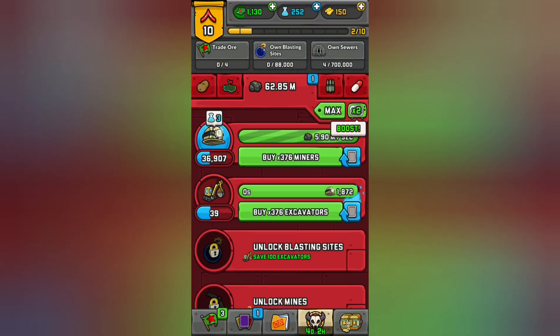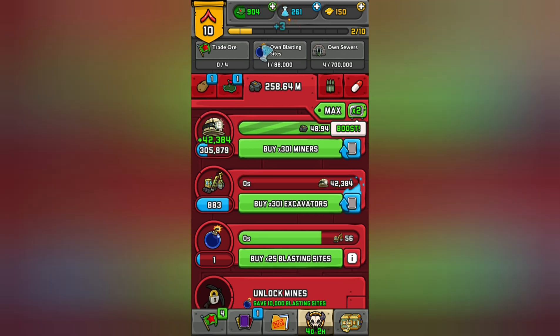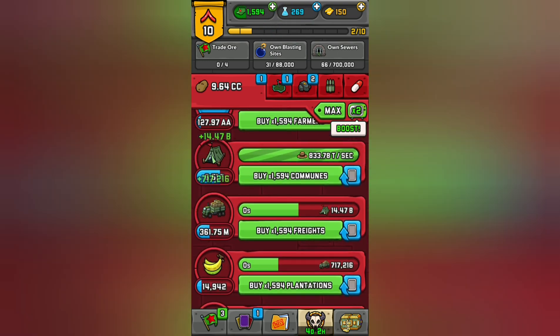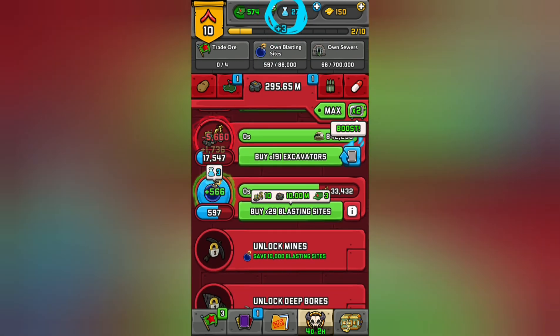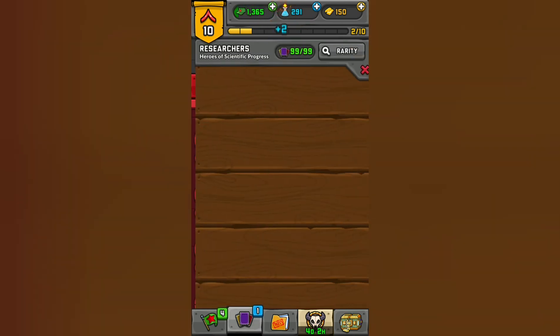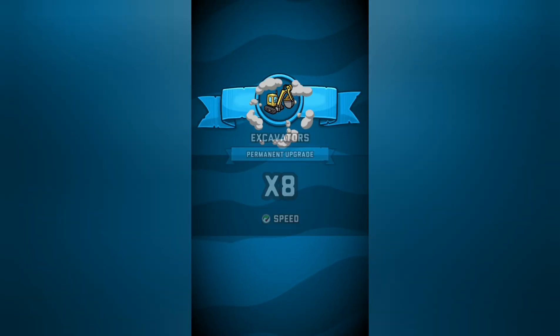That's pretty much all you do. I guess it gets repetitive over time, but to me, not really — it's just really fun because I'm making an industry. Buy some more sewers. I don't have enough for blasting sites still; I'll have to wait for that one. Look at all the science I'm getting. Let's see what I can upgrade — speedzip excavators, that's pretty good.